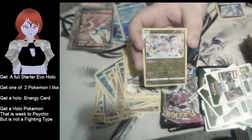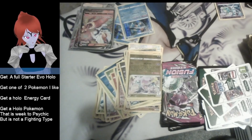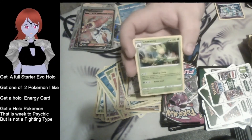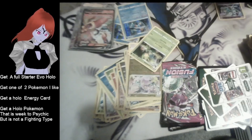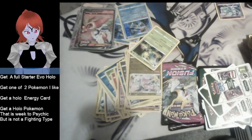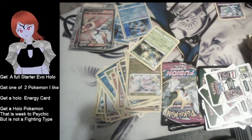Croconaw meets none of the requirements. Officer Raichu - wait, let me grab this - also meets none of the requirements.